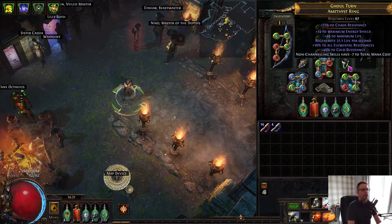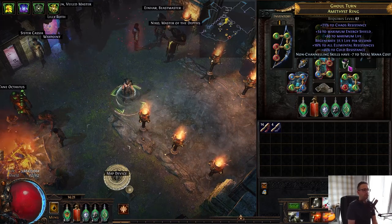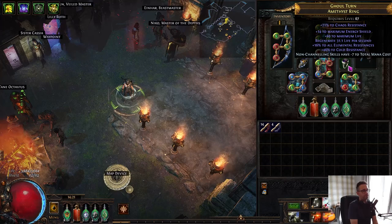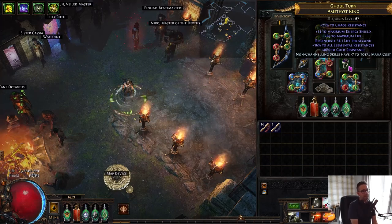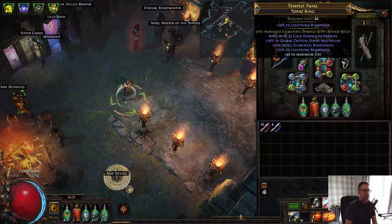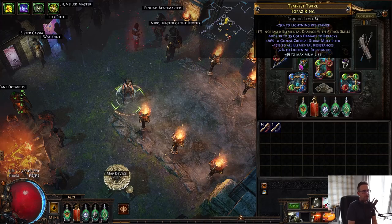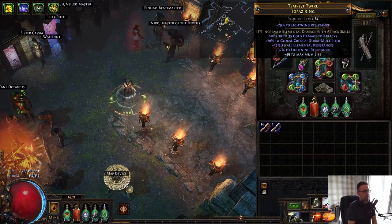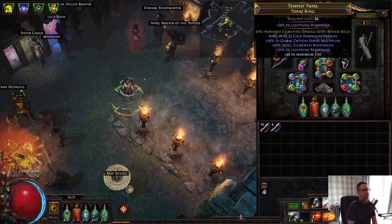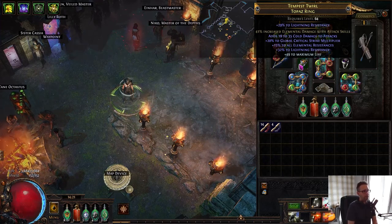The first ring, I wanted an Amethyst Ring to get some more Chaos Resistance, then as much Resistances and Life as I could with an Open Prefix to get Channeling Skills cost. The other ring, I purchased a Fractured Base — it wasn't very much, I think it was like 20 Chaos. And then I rolled Global Crit Multi Essences until I rolled some nice Resistances and either Life or space to craft Life.